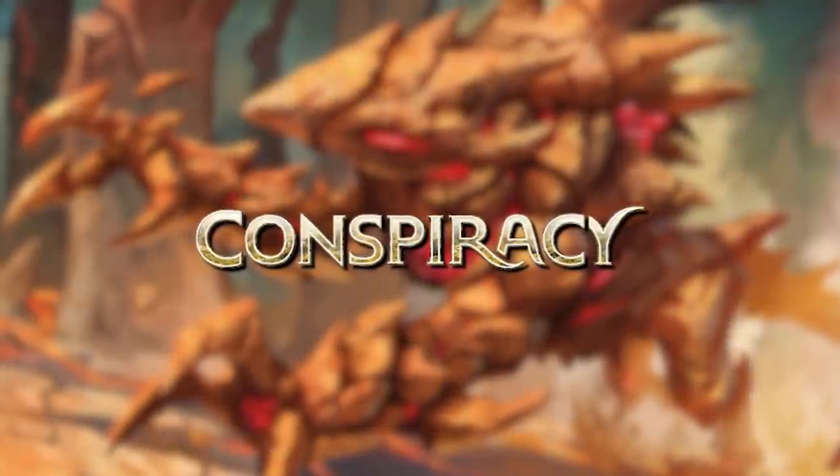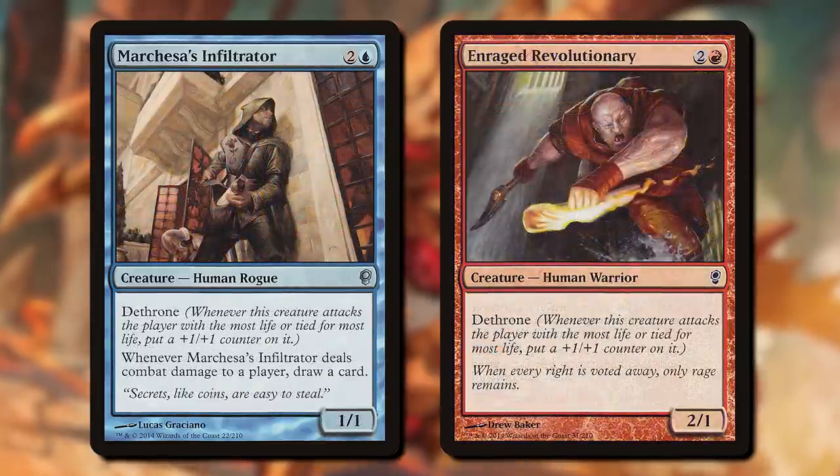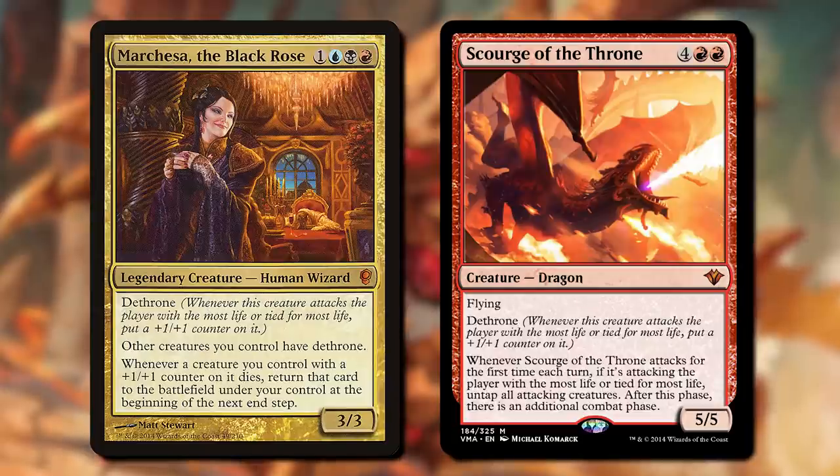So in Conspiracy 1, we tackled that challenge with Dethrone, which worked alright. It was a step in the right direction, but the payoff of a counter wasn't always enough to keep action rolling.